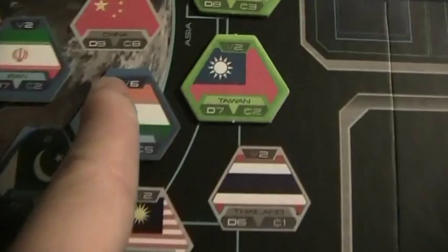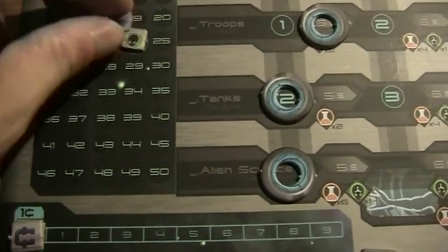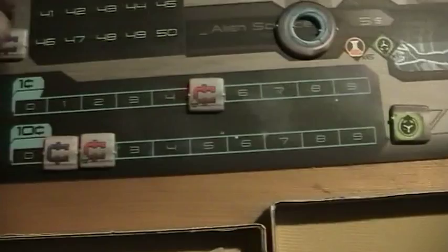I take the Indian marker and place it here on the board — it's now under my control. I gain six victory points, so I'll take the victory point marker and place it on number 30. And I gain five income, so my income is now 25 actually. But I get this in the next turn, not right now.